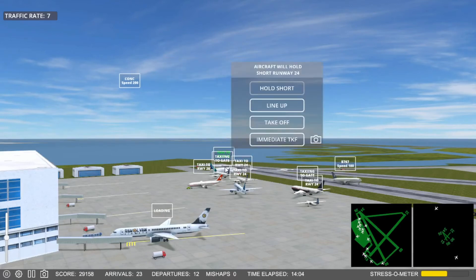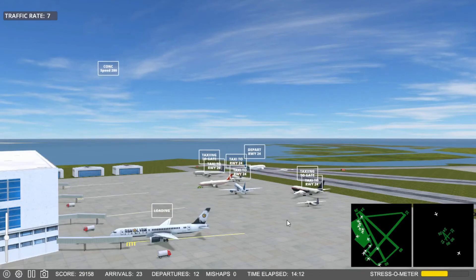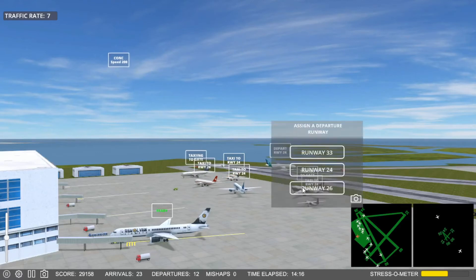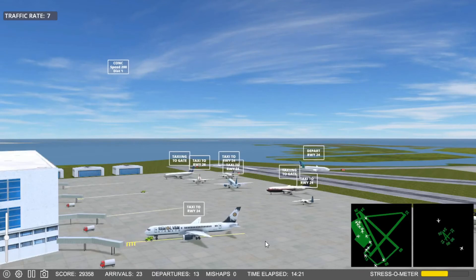Future Jet 7-5-4, expedite off, runway 2-6. Field Flight 1-5-8, cleared immediate takeoff, runway 2-4. Have to get some planes moving here on the tarmac. I'm not going to have the gates clear — won't be accomplishing anything.